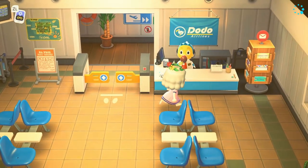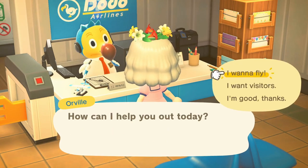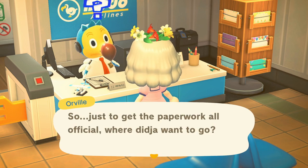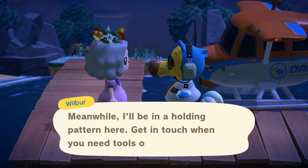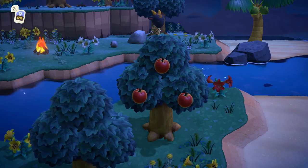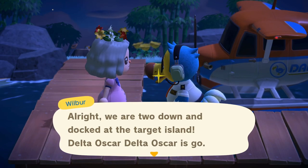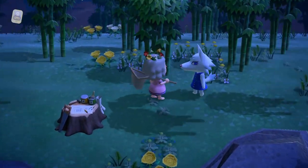It's always nice to run into villagers we don't see that often. Island 27 - who is it going to be? It's Nan again, another repeat. Let's move on. And on bamboo island, it's Whitney again! Oh my goodness - we just saw you not too many islands ago!